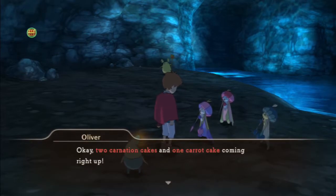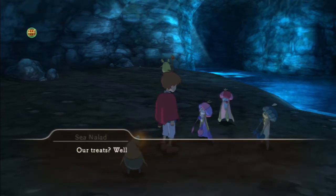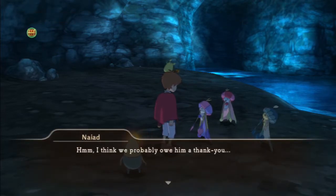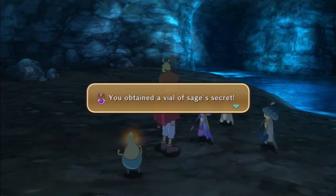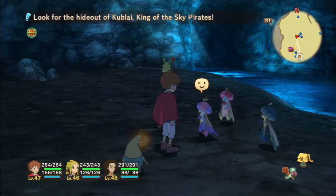Some of them want carnation cake and some of them want carrot cake, and we have them already. So we get a vial of sage's secret — not too bad at all.